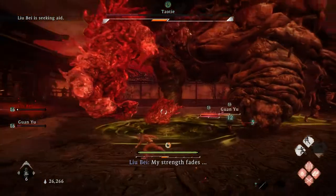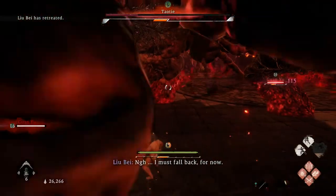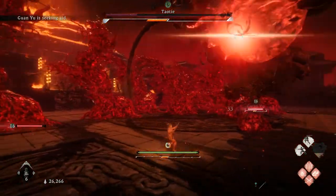Once you have posture broken him, run straight to his eye to critical attack him, which will take away over half his health. Now it's just a case of repeating the same process to finish his first phase off.